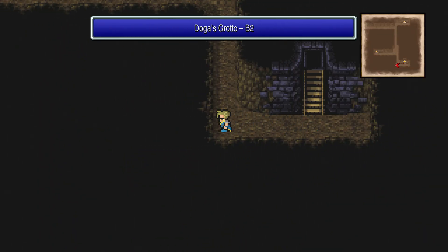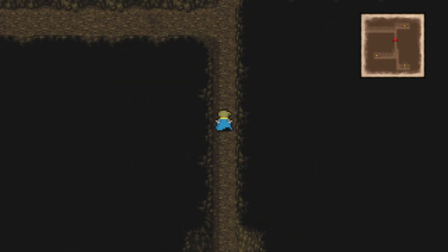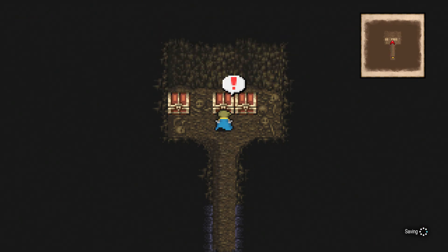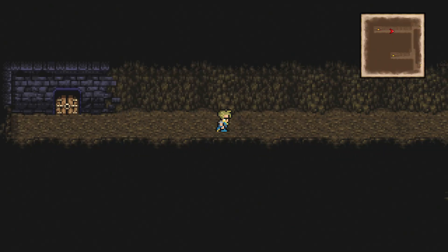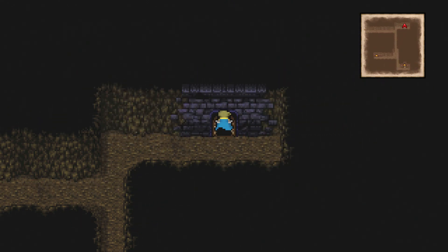Now go down those stairs. Go around to the first intersection and then keep going north. If you go to the door on the left, it's a total dead end. Go up to the second intersection, then go left and into the door. Grab the three treasure chests inside and then go back out. We're getting lots of shining curtains. Now go to the right, heading up slightly and then into the next door on the right.